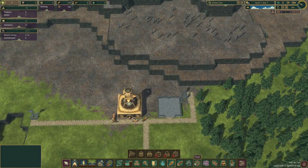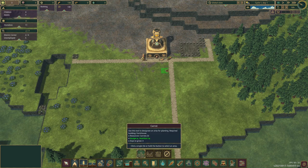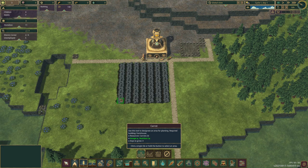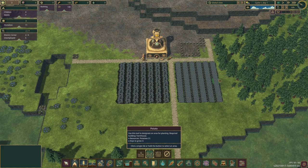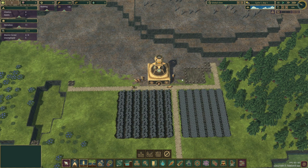Let's put a farm down - plant carrots right here and potatoes on this side. That way we can actually get everything down. Alright, let's unpause the game and watch them do their work.